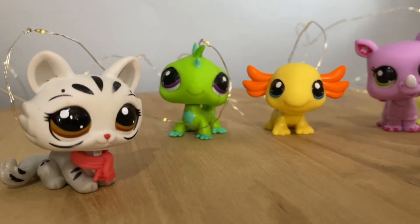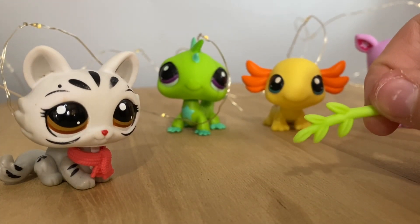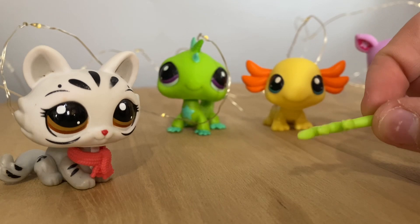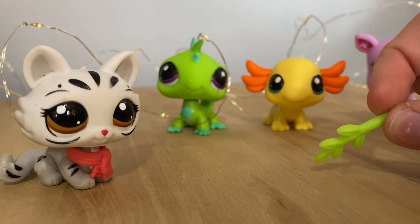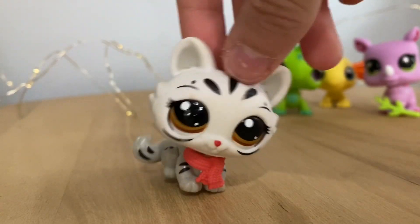And lastly, we're going to take a look at the little accessory. This seems to be one that they're kind of favoring — I've seen them in the blind boxes and stuff. It's just this little bamboo. And that's it for this pet trio. Let's take a look at our next one.